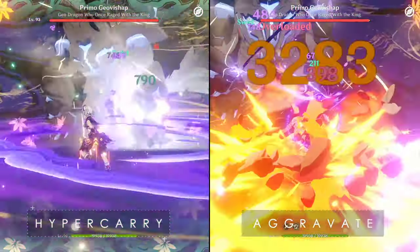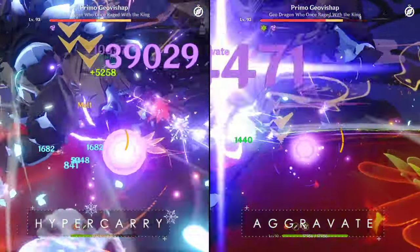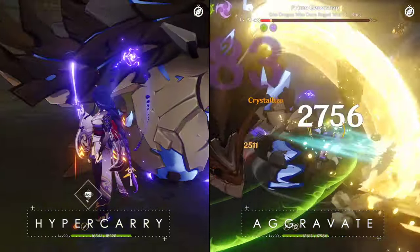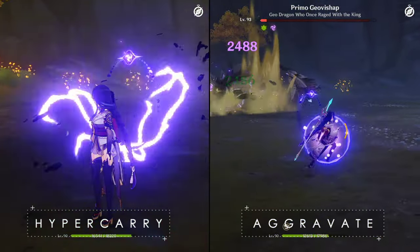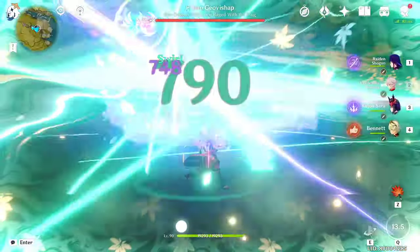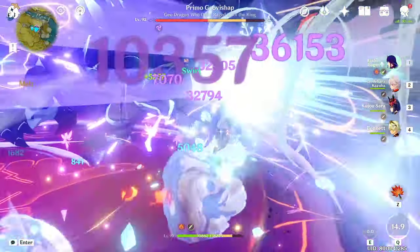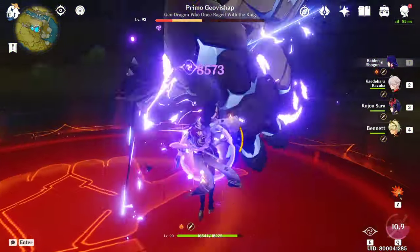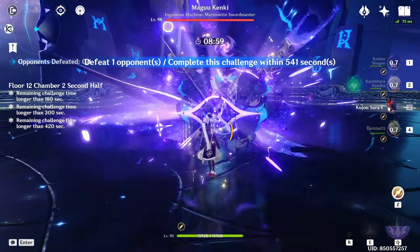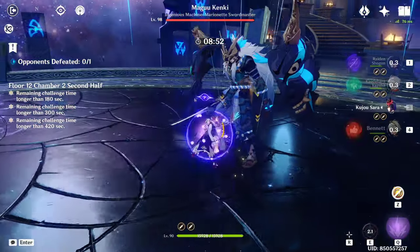Now moving on to the comparison for the aggravate team versus the hypercarry team. As you can see, even with an underleveled Sara, the hypercarry team was able to one-cycle the Primo Geovishap, where the aggravate team could not. It was only after recording that I realized the hypercarry team didn't actually have crit rate food on, so she did miss a few crits — but that honestly didn't matter, because she was still able to one-cycle it while the aggravate team was unable to, being just shy of one-cycling the Primo Geovishap. So from these results, I think it's clear that the hypercarry team is more beneficial to Raiden than the aggravate team. But the important thing I want to answer is why that is the case, because there are very clear-cut answers.